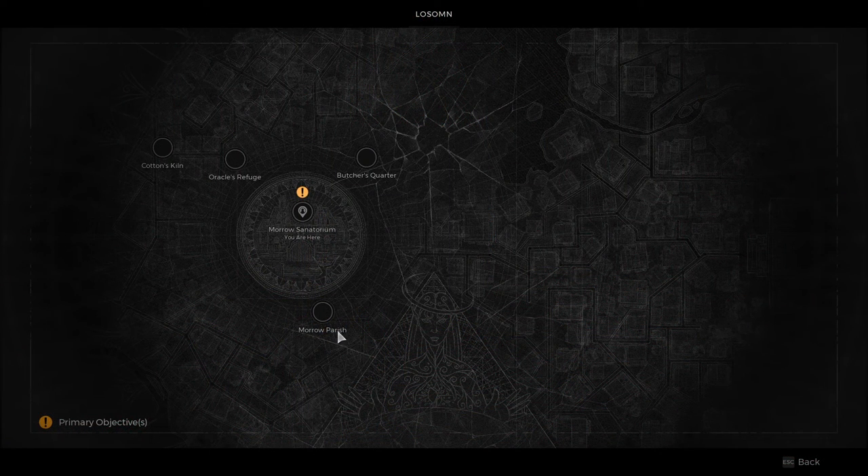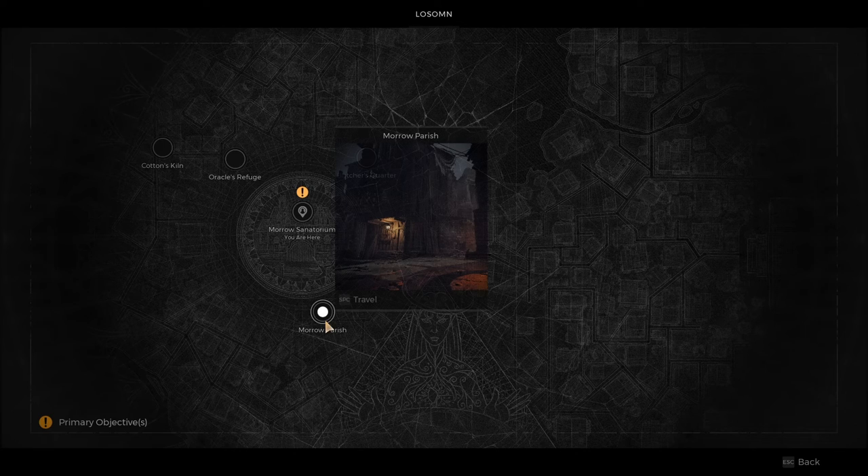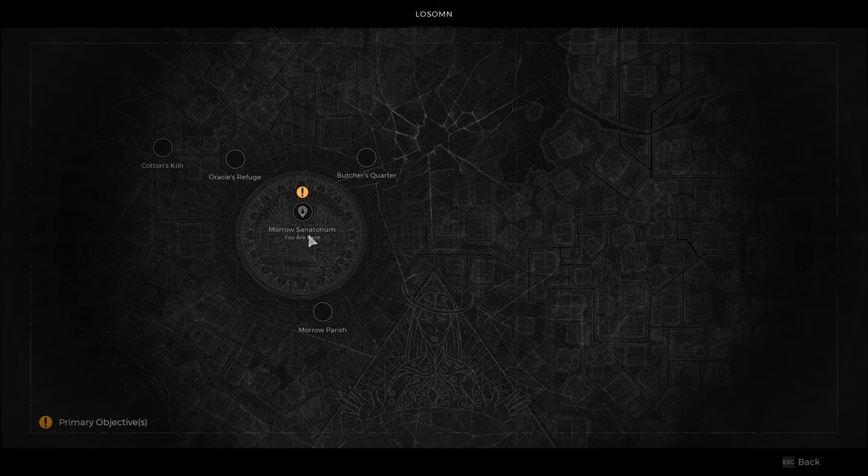To get the double barrel handgun, you will first need to re-roll your game on the Lozem world until you get the Merrow Parish starting point. Then from here, progress your game until you reach the Asylum.